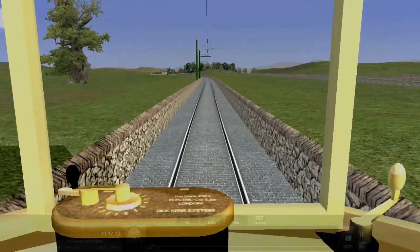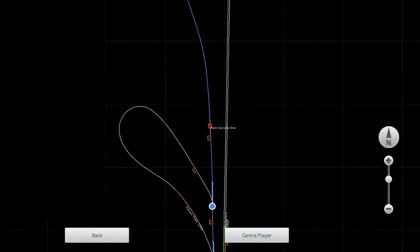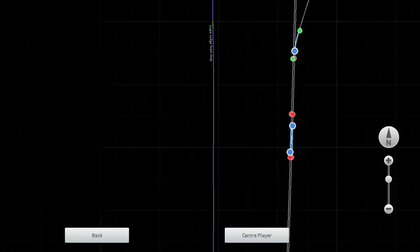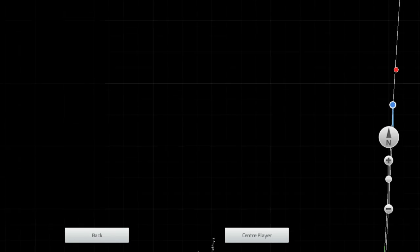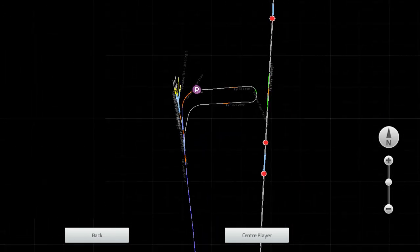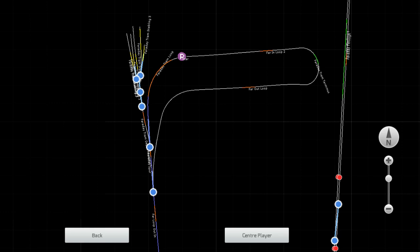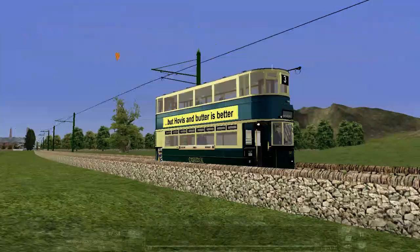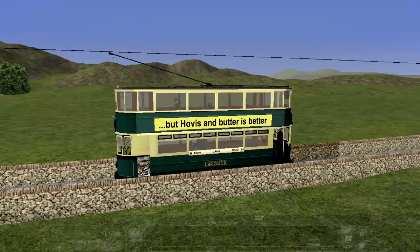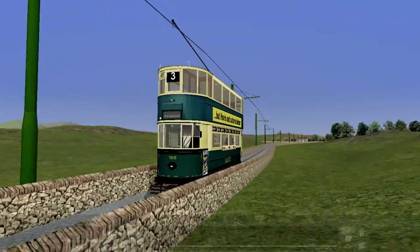There we go — that's where we are now. So in our centre player, we are there. We've done a bit all the way to the top of the route. Split off from the railway round. And then we have a nice ramp loop to go around, and then we will stop at the Faraday tramway. We're treating this as a private hire style run.